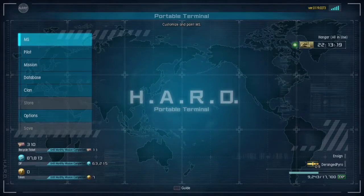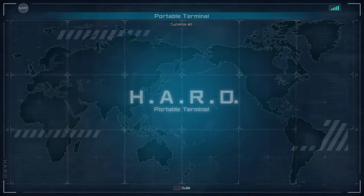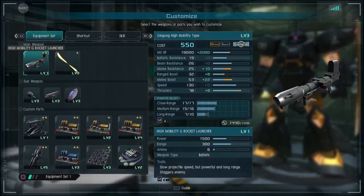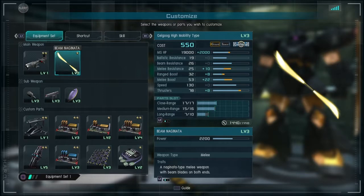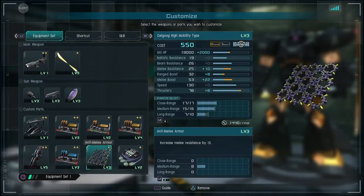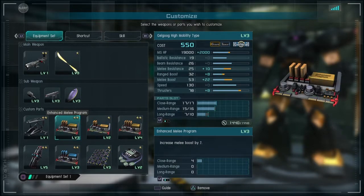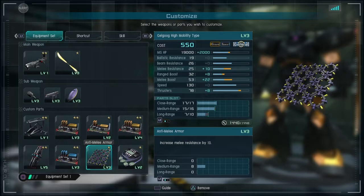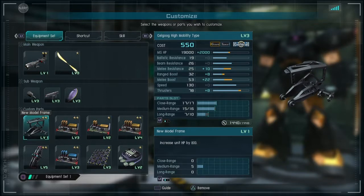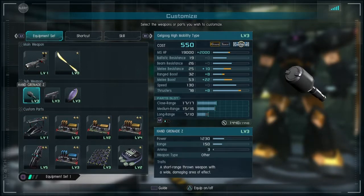Let's start off this Gilgug video with my favorite personal choice: the Gilgug High Mobility type. What I normally run for general purpose is the High Mobility Bullpup Launcher and the Beam Naginata. I run HP parts with straight damage, some melee defense and thruster. I want to be in the fight as long as possible, getting as much melee damage off with my Rock Launcher providing stagger and stun for optimal melee.